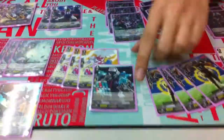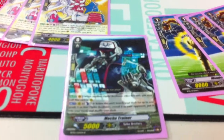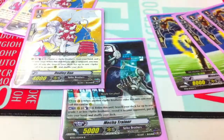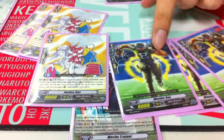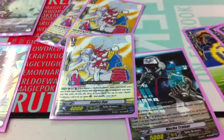Alright, this is Spike Brothers, starting off with a Mech Trainer. He's grade zero. He pretty much searches out for either Dudley Dan or Wonderboy. He's a great booster in the rear, and this calls out your grade three.